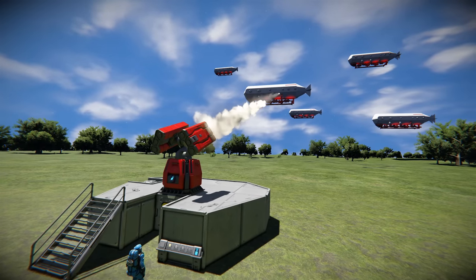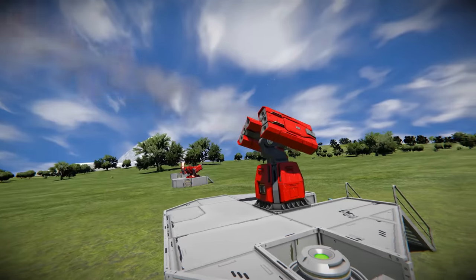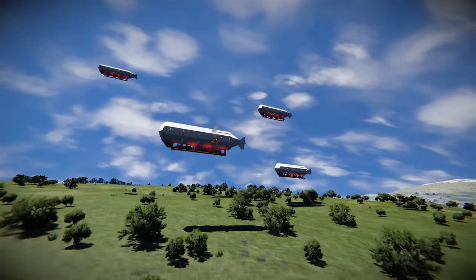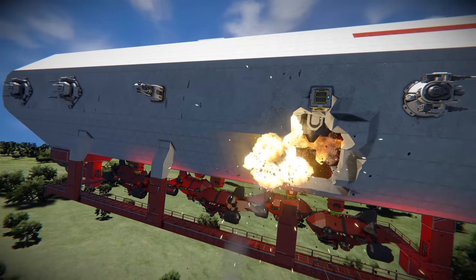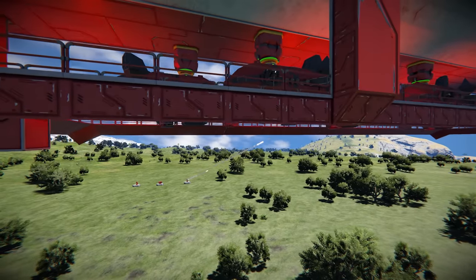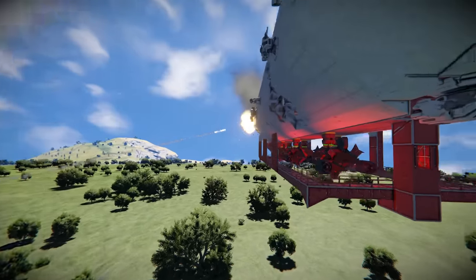Today we're kicking things off with the workhorse of the Space Engineers universe, the Vanilla Missile Turret. Its simplicity meets reliability in this iconic turret that's been a staple of every Space Engineer's arsenal from the very beginning. I remember times when this missile turret was in the game without any missile function. So join me as we take a closer look at what makes this Vanilla Missile Turret a cornerstone of defensive strategies and an essential component in most well-rounded ship designs.